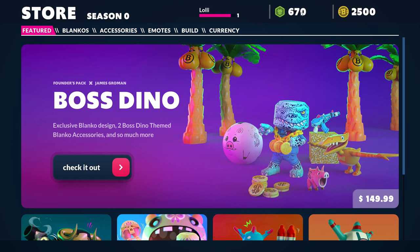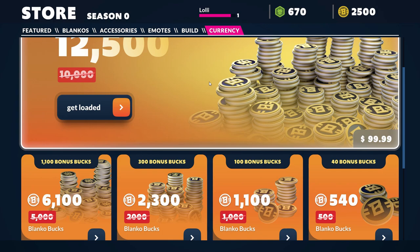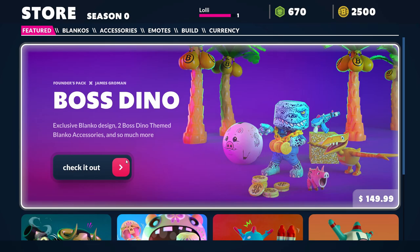Hello everybody. In this video we're going to take a look at the Blankos store. As you can see there are two currencies — a hard currency which you need to buy with real money, and a soft currency which you just get while playing the game.